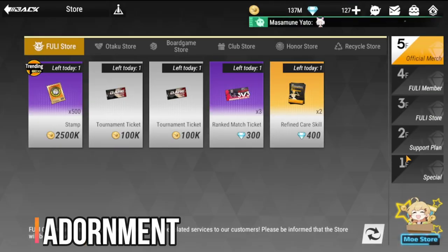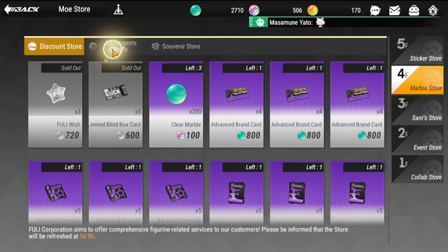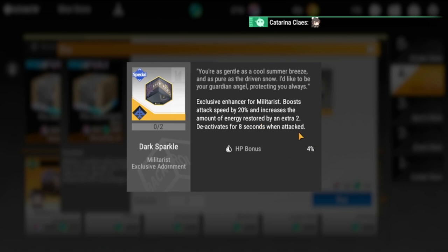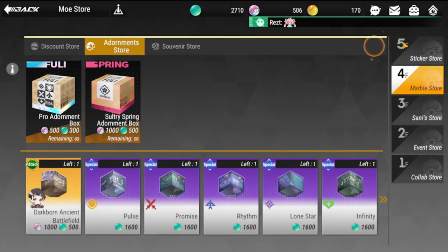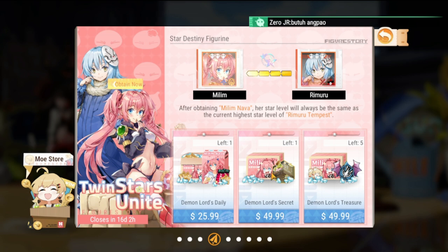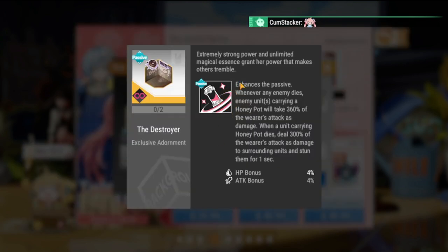For adornments, one option is the military adornment which boosts attack speed, leaning toward the passive build. It also increases energy restored and deactivates for 8 seconds when attacked, making it good for a militarist setup. There are also two purchasable adornments worth previewing. One enhances the passive mechanics directly.